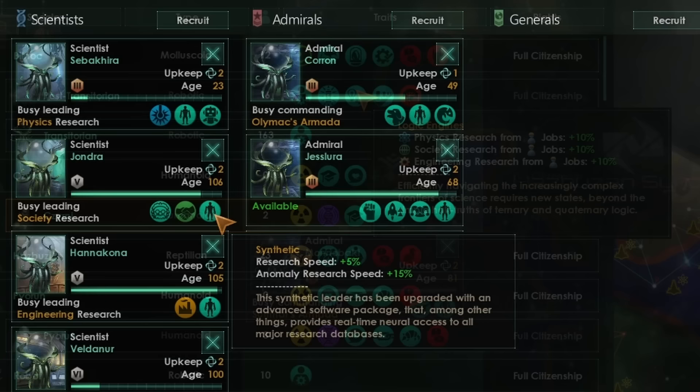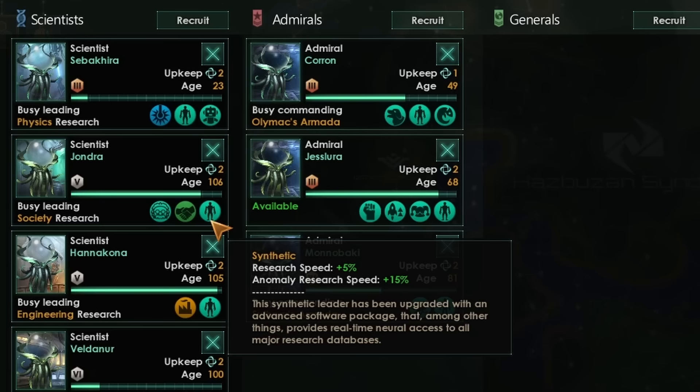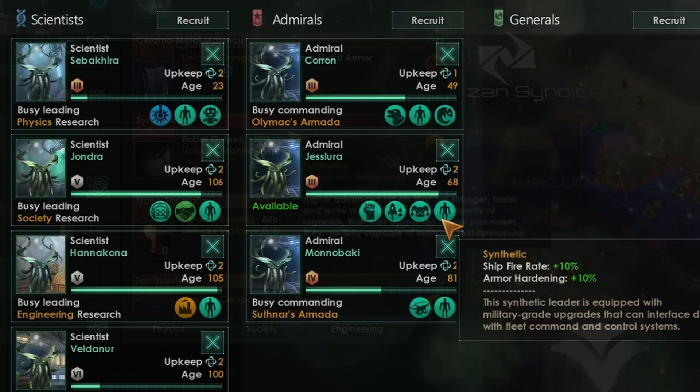Synthetic scientists get 5% extra research speed and synthetic admirals get an additional plus 10% ship fire rate. That additional research speed puts them about average compared to all other ascension leader bonuses. The fire rate is one of the worst bonuses — generally, you only need your fire rate to be higher than your opponent's to get additional rounds of shooting in before they can. If you already have more fire rate than them, having more damage will always be more useful.